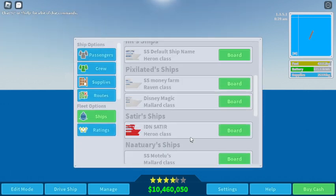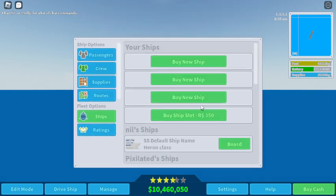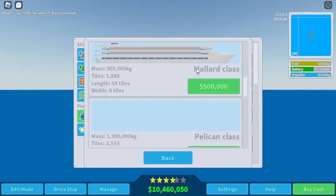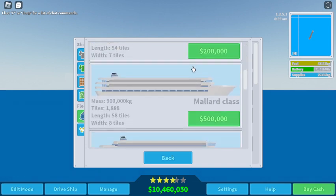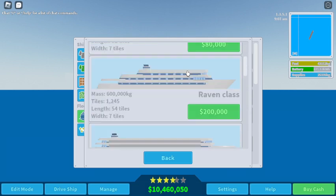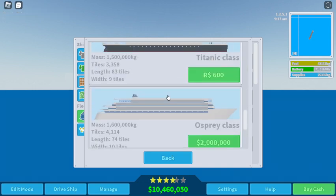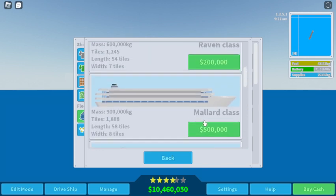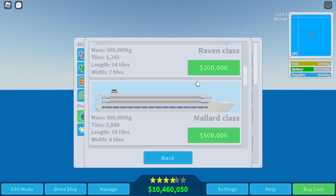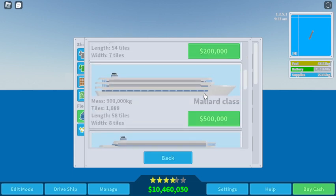Today we're gonna start from scratch. Our budget is 10 million, and the goal is to have at least three big massive ships operating and making money. For the first ship, I want to go from the affordable class, then the somewhat not-so-affordable class, then the very unaffordable rich class — maybe Heron, Raven, or Mallard class.